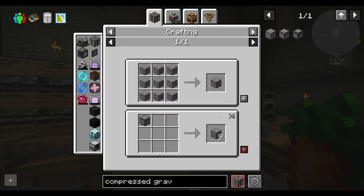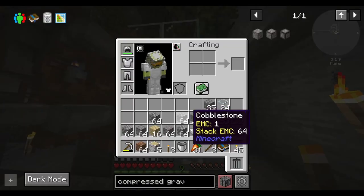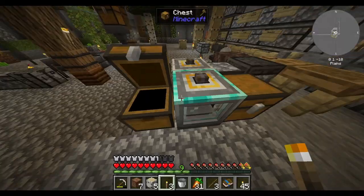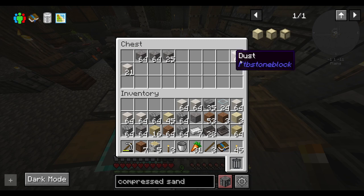I can make compressed gravel too. Since gravel is no longer an issue, might as well start crunching some of that up. Wow, and just a couple minutes later I have stacks and stacks of dust. Perfect.